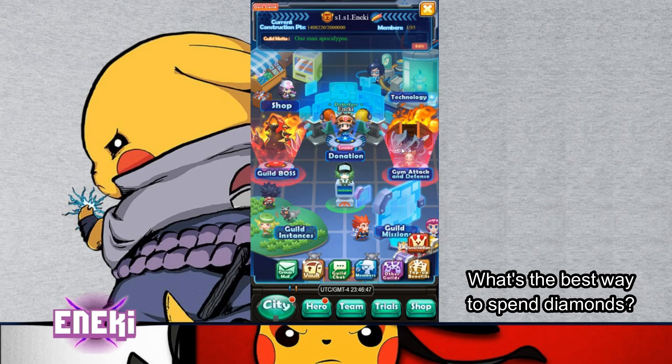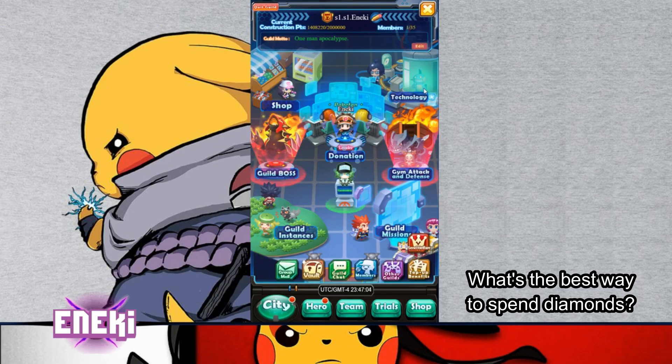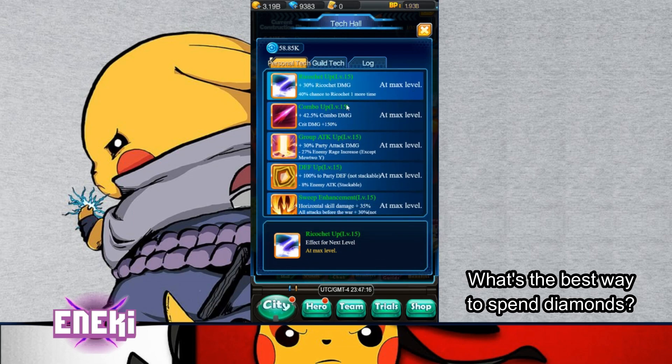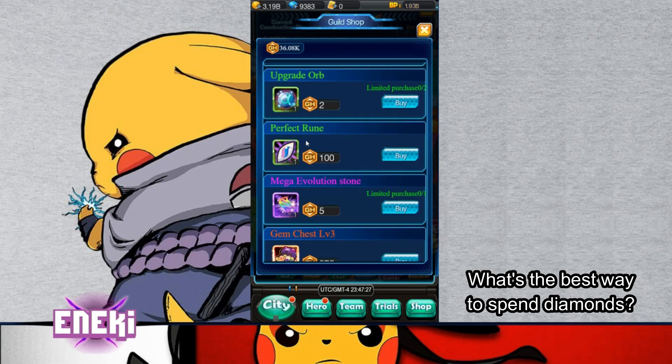If you're in a Guild or you own a Guild, come here and spend your Diamonds. This gives you the Guild points, but it also helps the Guild grow. The higher level the Guild is, the higher you can put your points into the Personal Tech, which will help grow your team — it'll help others too. Then you can use those Guild points to get Upgrade Orbs if you need them, and Mega Evolution Stones.